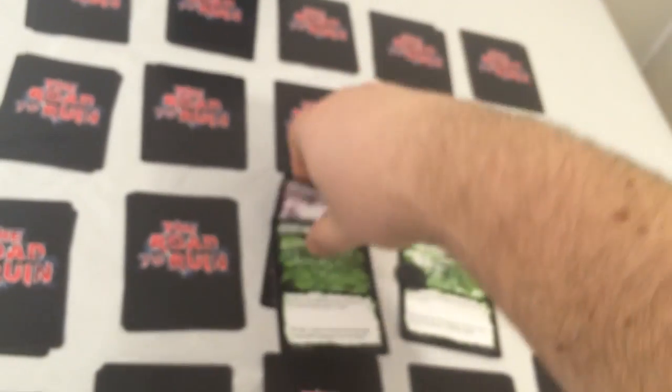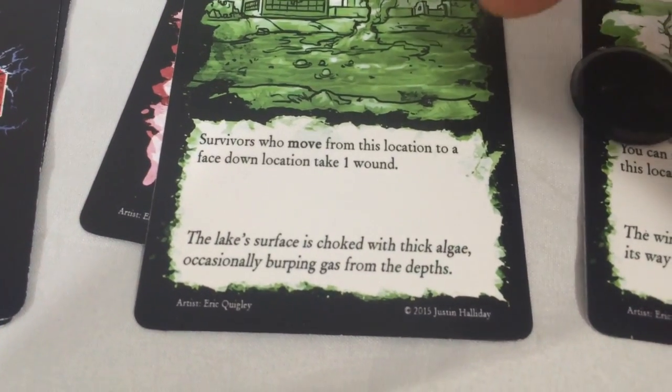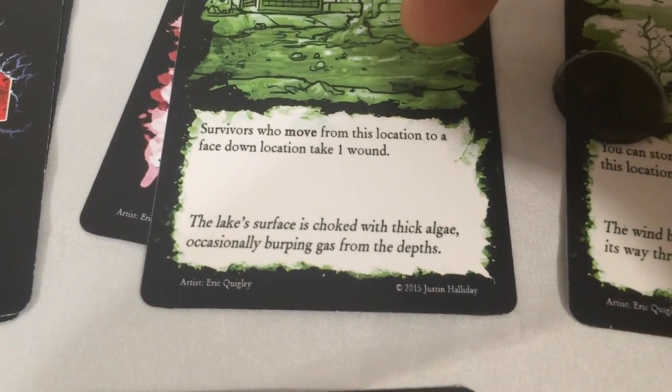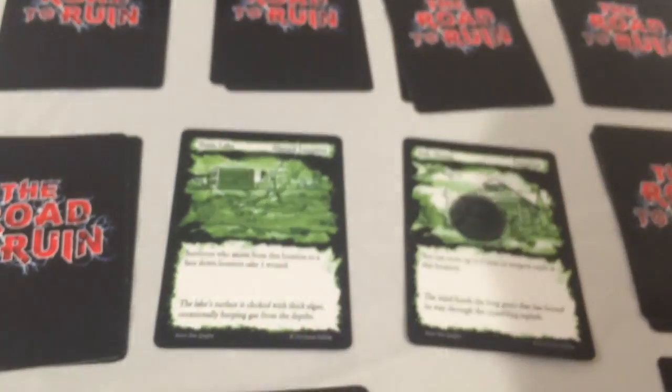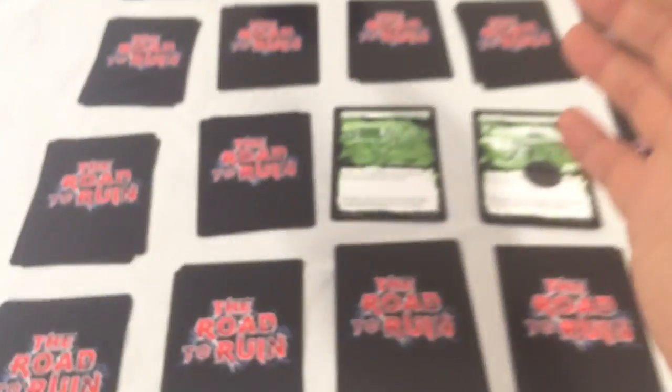It's a quick 30-minute game. Moving from location to location, you'll pop a location card. It's a toxic lake — going to give me problems on its own. Moving from here to a face-down location causes you to take one wound. There's a zombie threat of seven, so I use my weapons and a die roll and try to beat that seven. If I beat it, I'm good, but now moving to another face-down location is going to cause me damage — those are the kinds of threats lurking in the Road to Ruin.